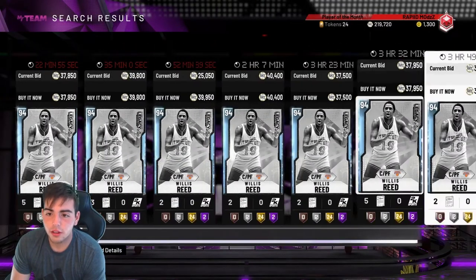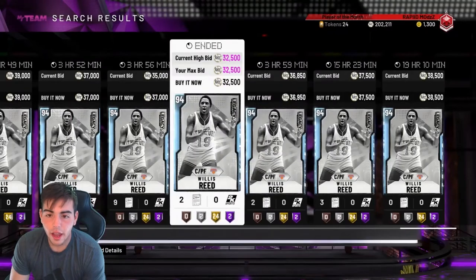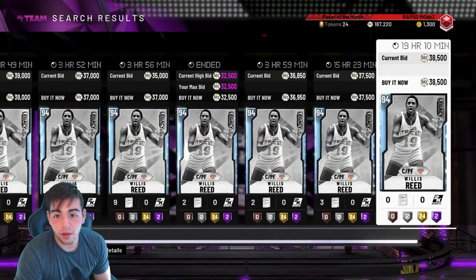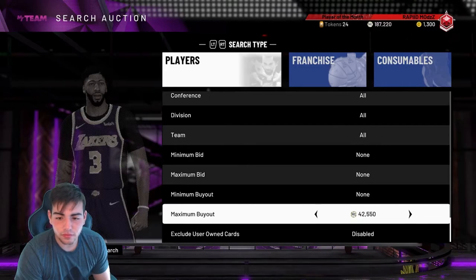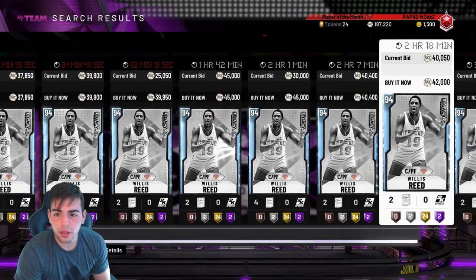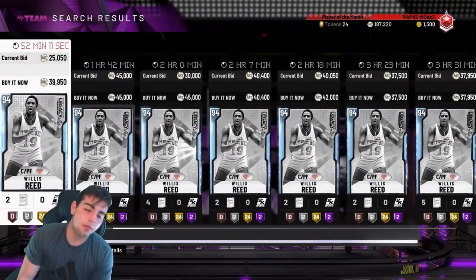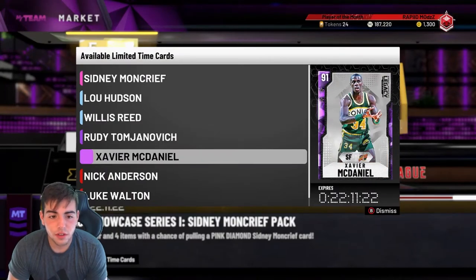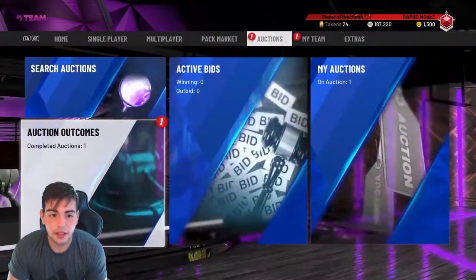Let me check Willis Reed's price, because if he's cheap we might pick him up and sell him later — he's not going to be in packs anymore. This might be a great time to pick up some of these cards. 40K, 37, 39, 37, 37, 32K — that is something I'm buying. If you could get him for the same price, you're going to make some MT. I have my buyout at 45K, and there's not that many cards. Willis Reed has potential to go to 45K or more.